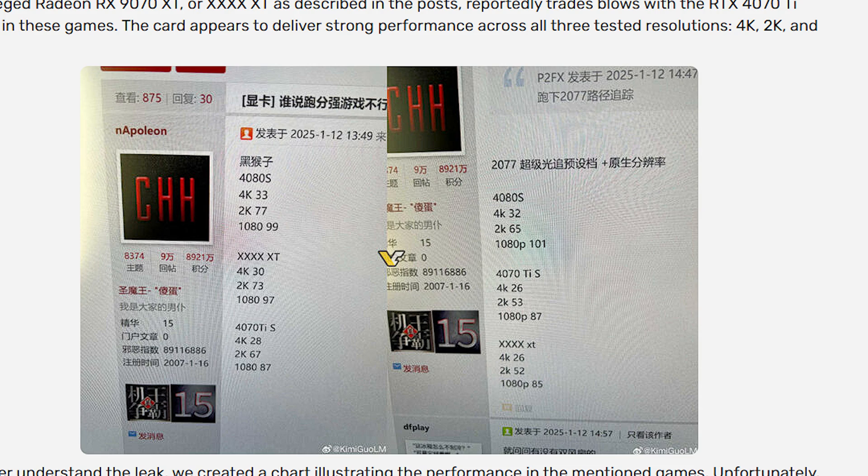From Nvidia's own benchmarks, the jump from a 4080 to a 5080 in rasterization or ray tracing is only about 20 percent. So the 9070 XT might be around 30 percent lower than the 5080 at $1,000, while costing around $500. That's really great performance per dollar. If AMD launches at a competitive price bracket with this kind of performance, these cards are going to sell like crazy.